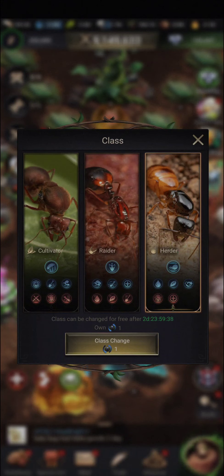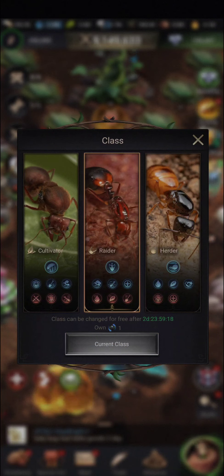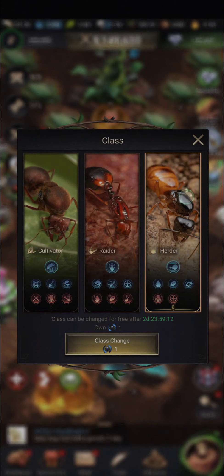Previously there was an item called a class change card. They were given out to players when this update to allow for the 3-day change was introduced. However, I don't think you are able to purchase more class change cards at this point. If I urgently need to change class back to cultivator or to herder, then I will need to use the card if I am changing class within the 3-day cooldown period.